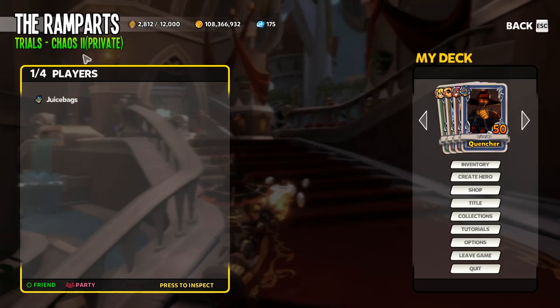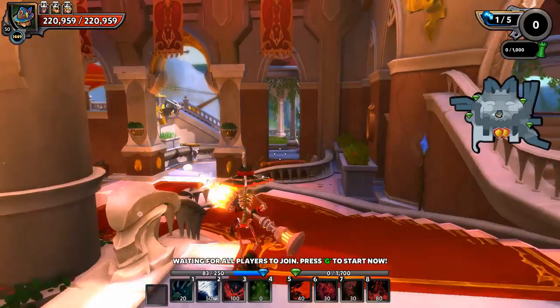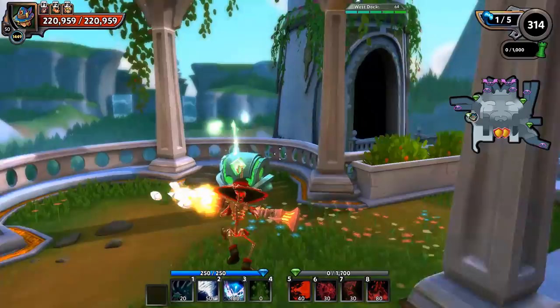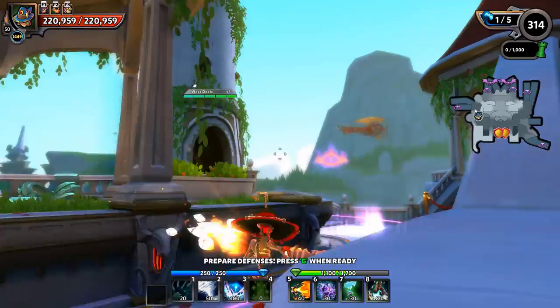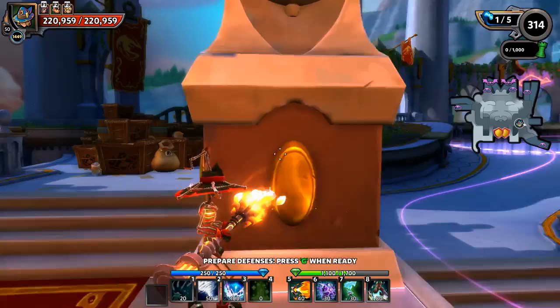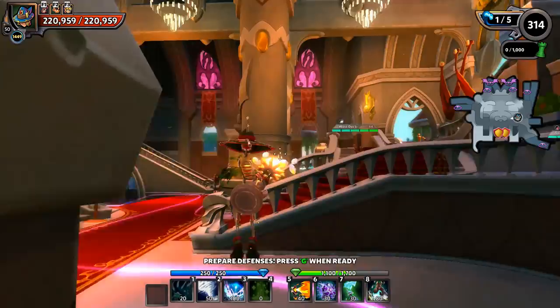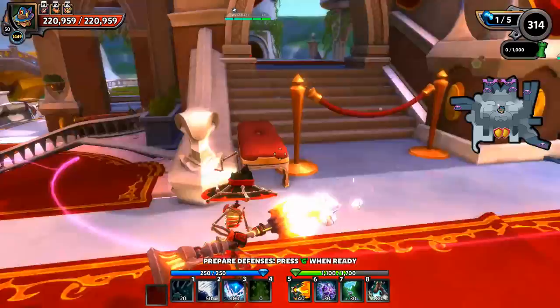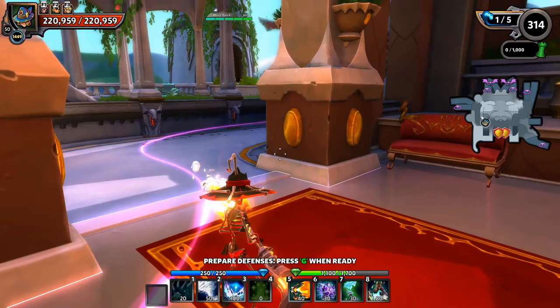We're in the Ramparts Chaos 2 Trials. There's a lane over here with flyers — actually the flyers are coming from the mid this time. On the sides we have two outer lanes, plus two main lanes converging in the center, and two flyer lanes up top. Let's put together a potential build for this map.